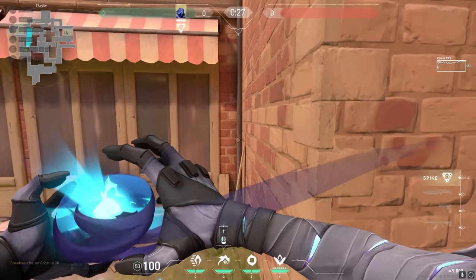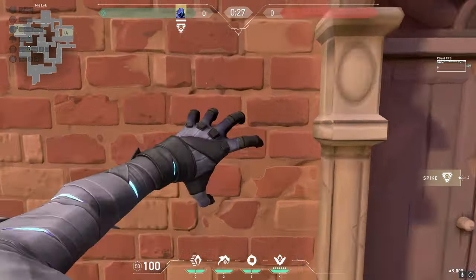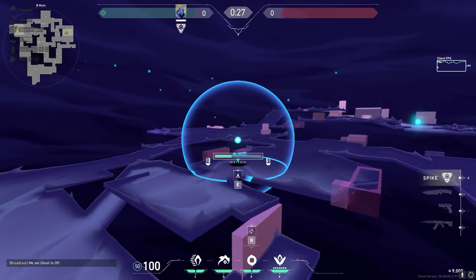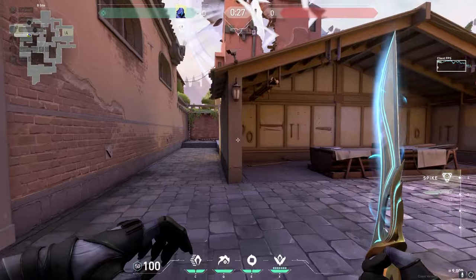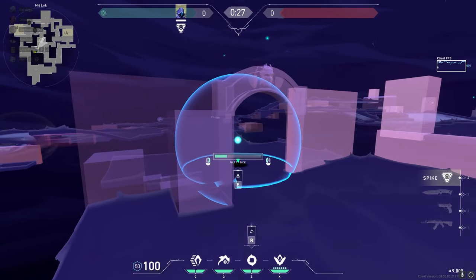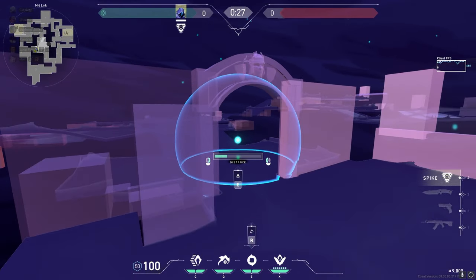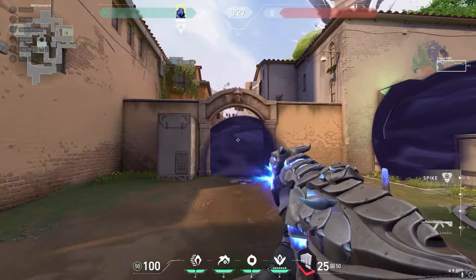For a B take on Ascent, at the start of the round if you're going fast, flash this entire lane — it'll blind anyone playing in B main or peeking the close angle. Then simply smoke the market door and smoke spawn as well, and your team should easily be able to take the site. If you're going mid, typically smoke either close mid arches or smoke Cat to isolate one of the fights. If you smoke Cat, you can fight mid, or vice versa.